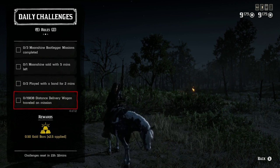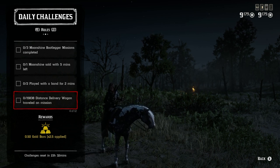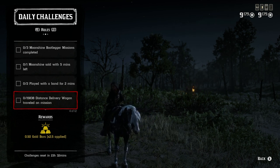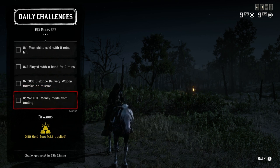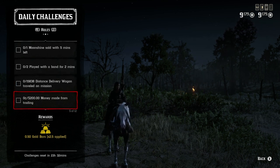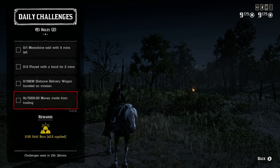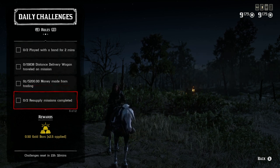The delivery wagon distance of 15,838 is basically equivalent to two distant deliveries, taking anywhere between 10 and 15 minutes each — so budget about 20 minutes or more. For the $200 made from trading, selling a distant or local delivery will get you that money. If you have 100 goods I'd recommend selling locally since there's less risk and you don't make significantly more money on a distant delivery anyway.